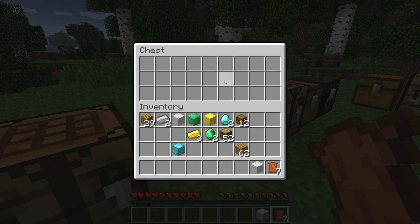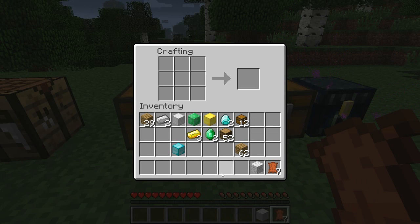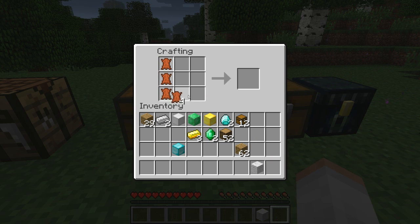We are now onto backpacks. If I just open up the crafting table and make sure I've got the recipe right: I put leather around there, I put wool there, and gold at the top. And there we go — we have a backpack.